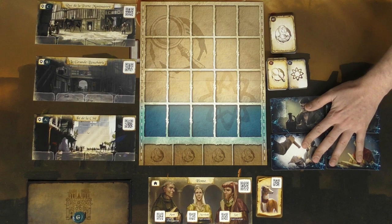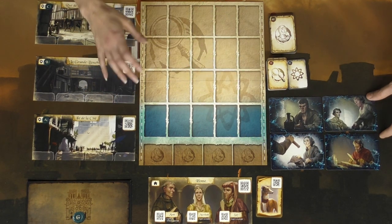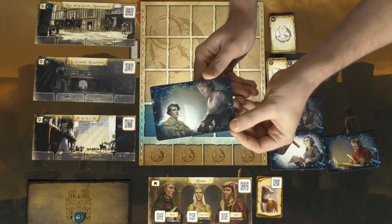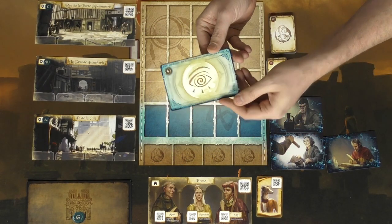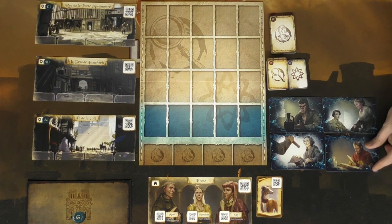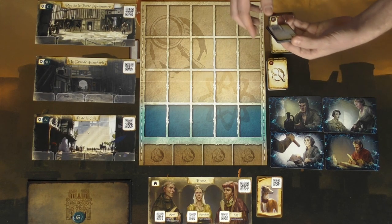There are also these four vision cards. Part of the storyline in this version is that you are a knight with prophetic dreams, and these vision cards represent the dreams you've had. They help you make connections between people, objects, locations, and even motive as you go through the game. You can think of it as being a psychic detective from the 1400s.